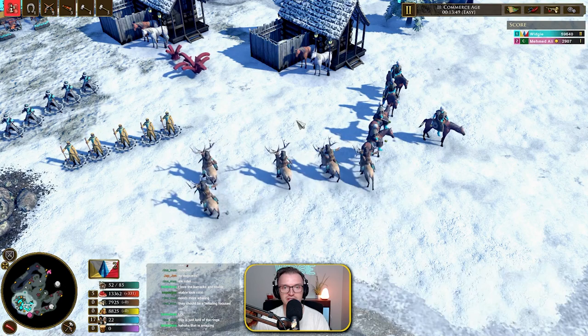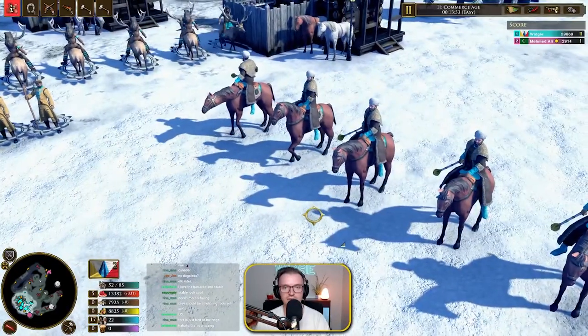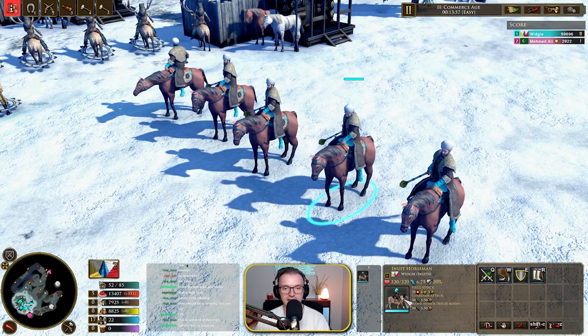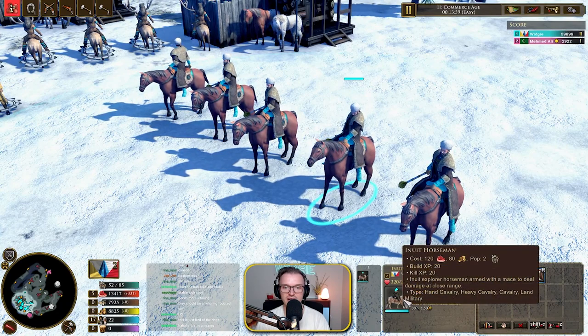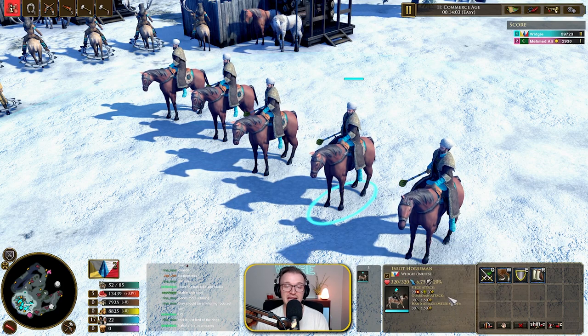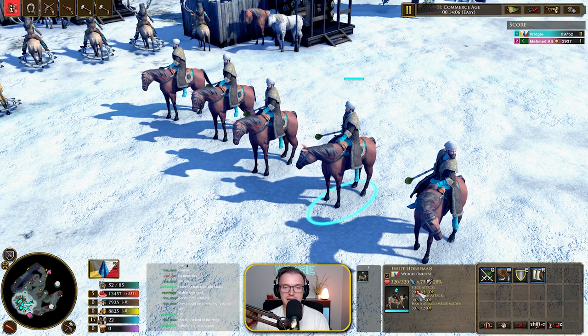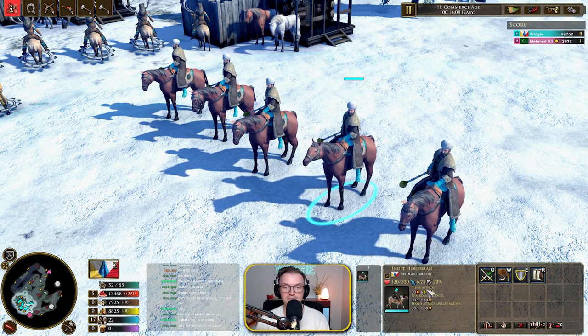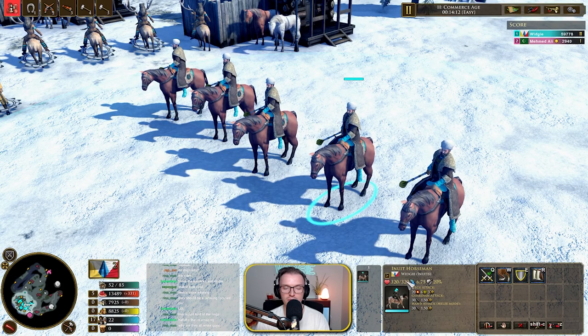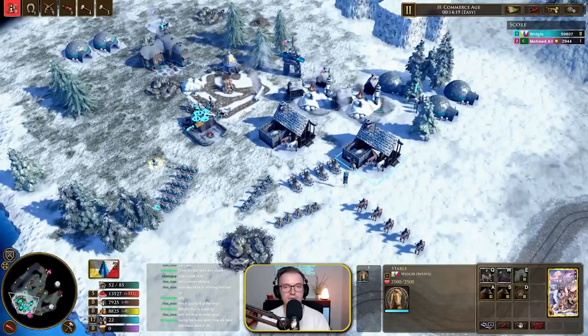Let's have a look at the Inuit horsemen. Look how awesome they look with their maces. These guys are explorer horsemen armed with a mace to deal damage at close range — basically a heavy cav from what I can see. They have base damage of 30. Their speed is quite considerable though — 6.75 — and quite a lot of HP as well.